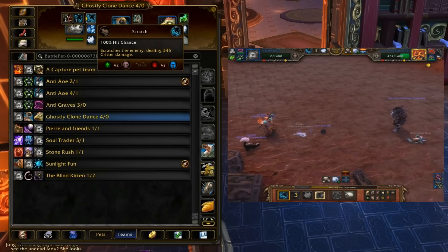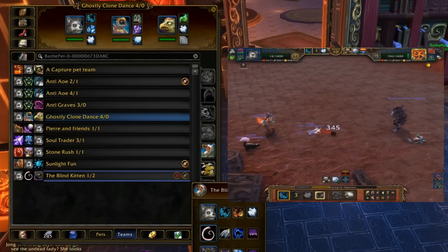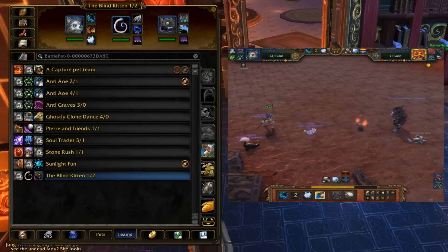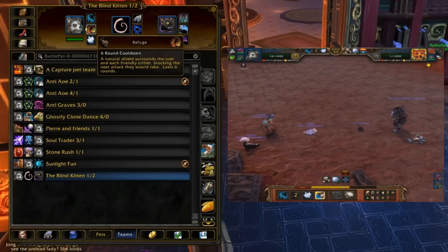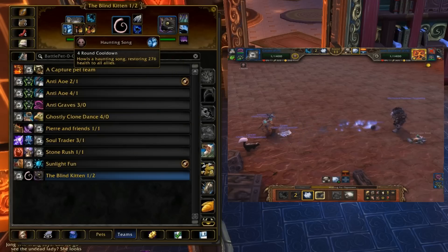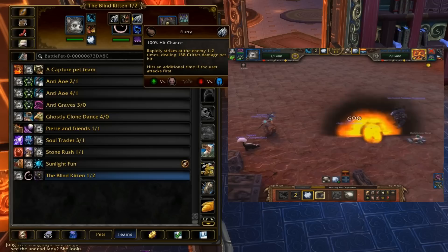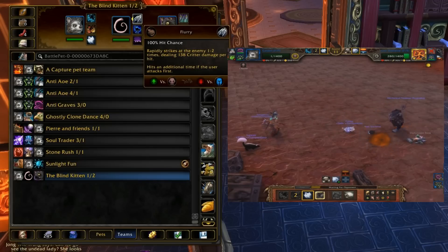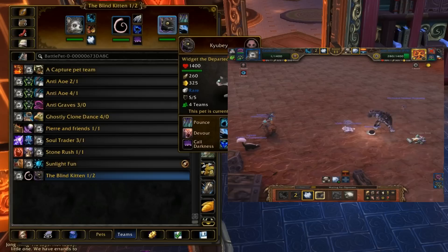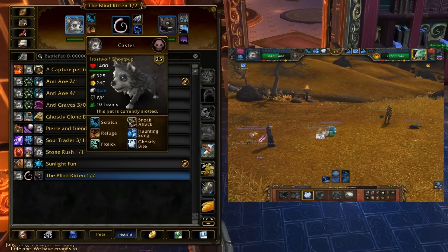Some Darkness teams do use critters, and I actually do have him in a Darkness team. Even in a Darkness team, I still use Scratch because it's just better. I used Refuge because they're going to have Darkness out, which completely negates Haunting Song, and I still just have Ghostly Bite. Flurry's really good at taking out decoys — that's why I'm using that. And then Widget Departed is another nice pet, though not as good as Frostwolf Ghost Pup.